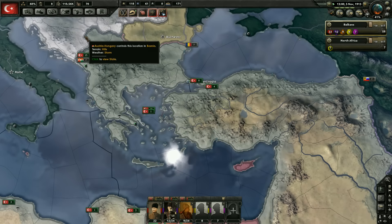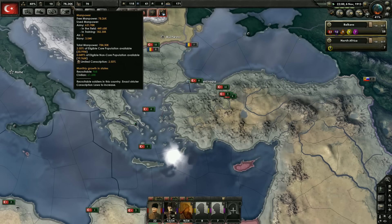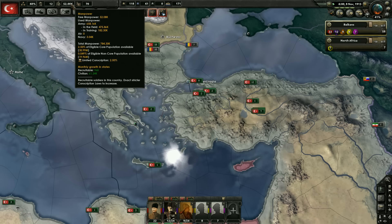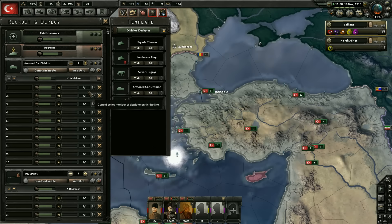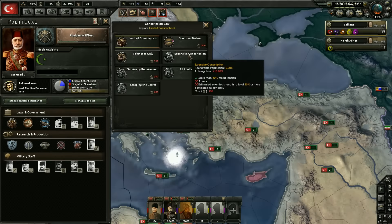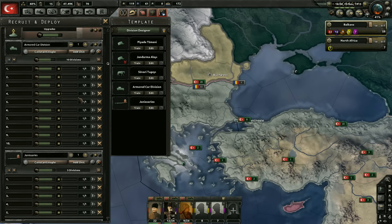Manpower is starting to tick down quite a bit going to all our divisions. I don't think I accounted for our changed division designs when making those units, so we might want to reduce the amount of troops we're building. We can change our manpower law once world tension reaches 40%, but we're not at war right now so we'll have to wait.